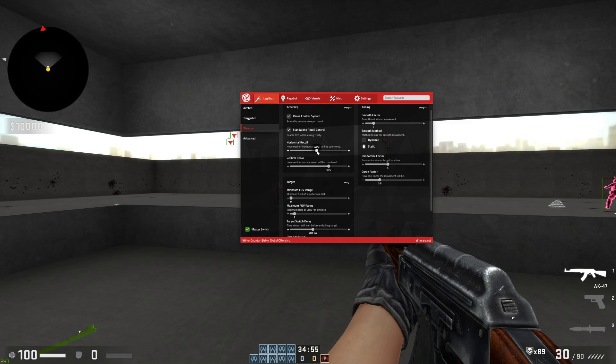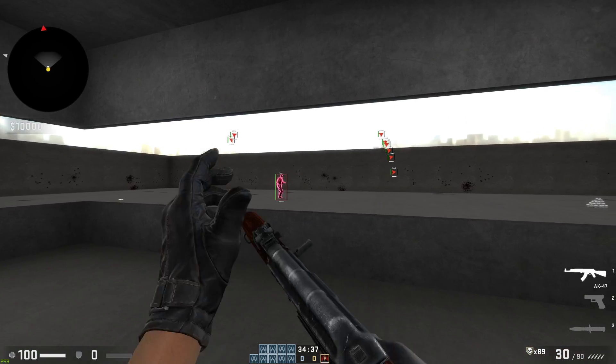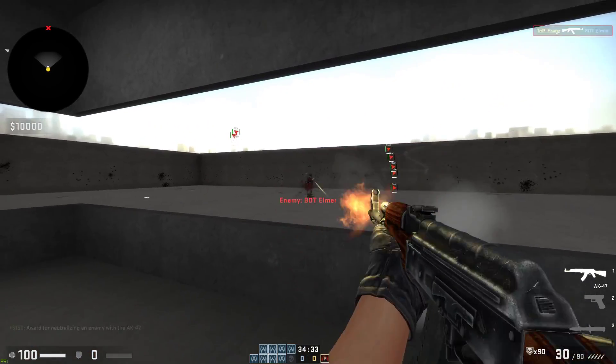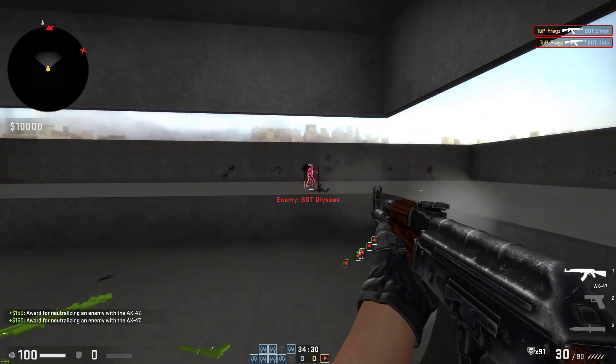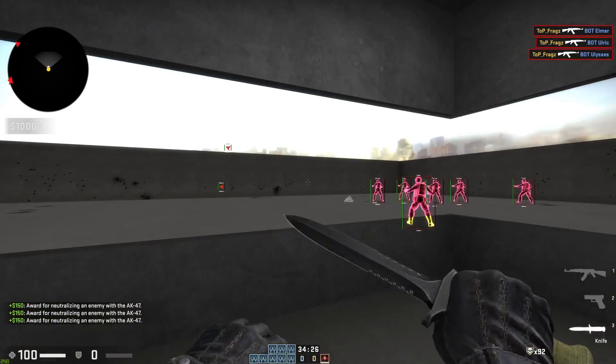The default rifle configuration for recoil control is 50 and 100. The minimum FOV range is 1-ish, and it is like 7. It's pretty blatant. As you can see, with default settings, you snap a lot. You snap a lot and you're blatant from the second you put your finger down on the trigger.